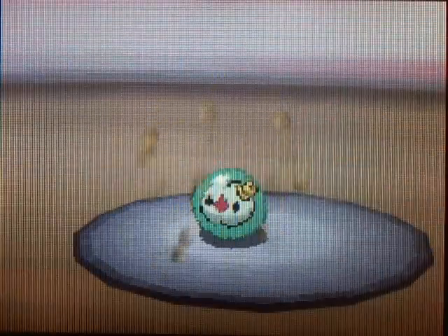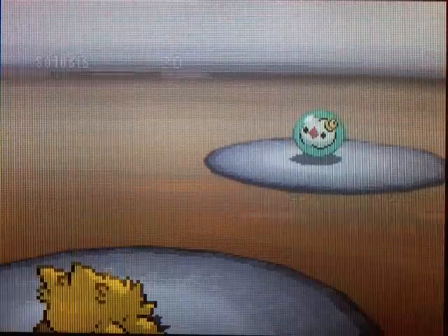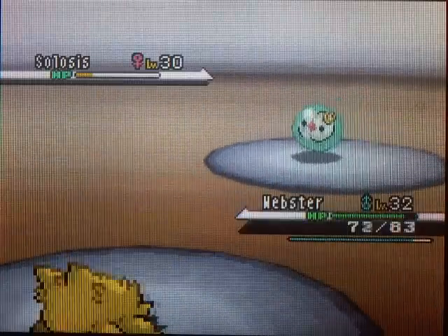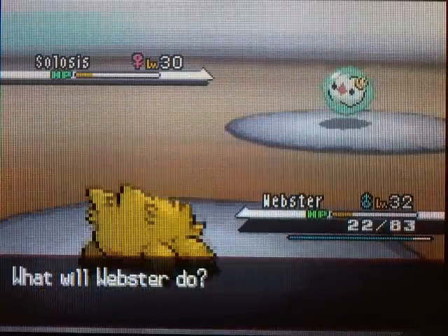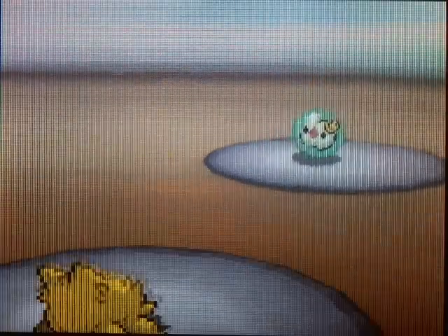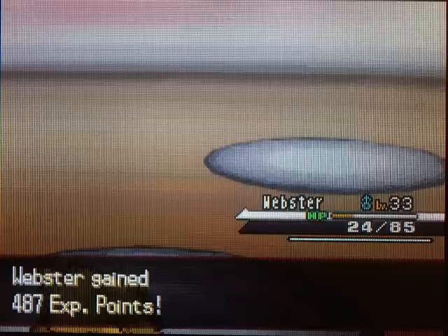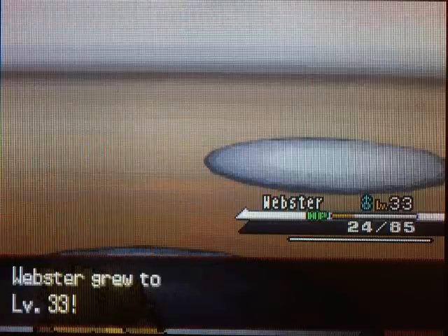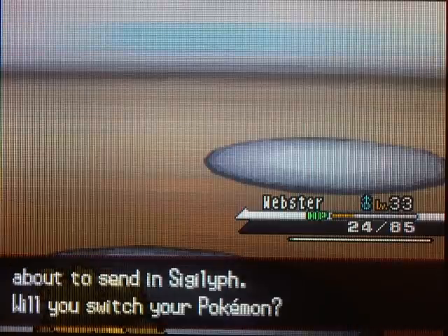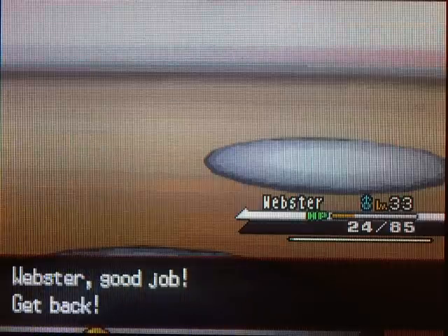We'll just take this thing out with a couple of Bug Bites. I don't really have anything to knock out Psychics in one hit, but Joltik does a pretty good job. Wow, that did a lot of damage - we'll just finish you off with a Slash. The Celestial Tower's not too bad. You basically just have a lot of trainers. You've got to fight them all on your way to the top, and then you've got to ring the bell at the top of the tower. Since Webster's pretty close to death, let's switch out to Bulldore.